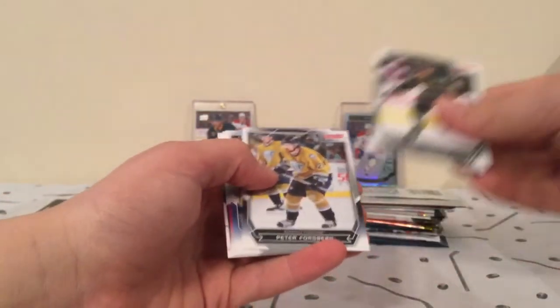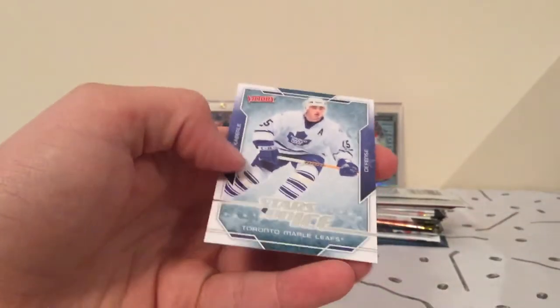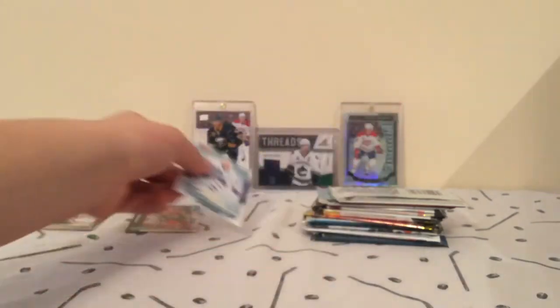Next we've got Victory, looking for black parallels or gold parallels. Longo. We have a Thomas Cabriolet Stars on Ice.